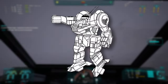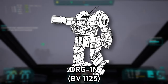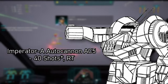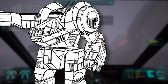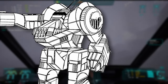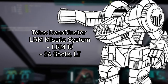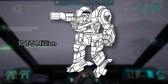The variant that was accepted into DCMS service, the DRG-1N, came in 2754. This is the standard variant. It has the Imperator-A autocannon AC-5 on the right arm with 45 shots, two Victory 23R medium lasers — one on the left arm and one on the left torso pointing backwards — and a Telos Decluster LRM missile system, which is an LRM-10 with 24 shots in the left torso. Armor tonnage is 10 tons. The DRG-1N will cost you $5 million.